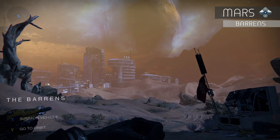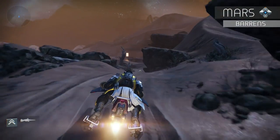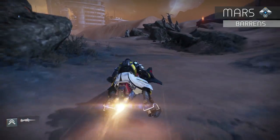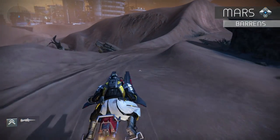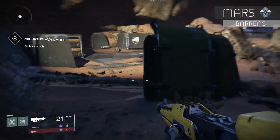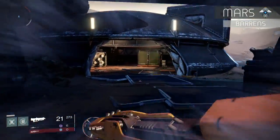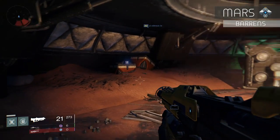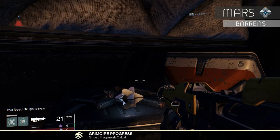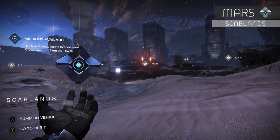From the starting point of the drop-off, hop on your sparrow and stay to the right. Follow this path all the way down until you reach that tree. Slightly veer to the left — there's a path that leads to a dome structure. The cabal and the vex will be outside in a heated firefight. Sneak inside this dome from the left, follow that all the way back, and look to the left — on a small container is your dead ghost.